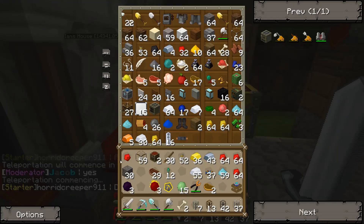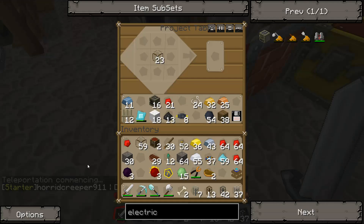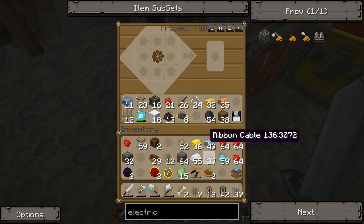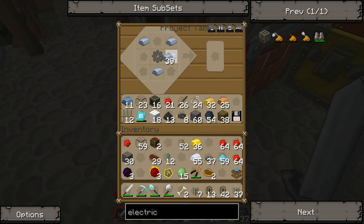We need a stone gear for the wrench — or it might be iron. It's either stone or iron. There, and then just boom. Yep, that was right.